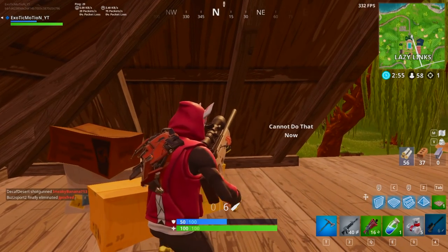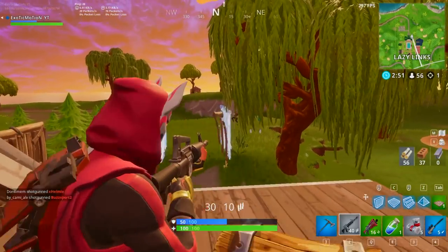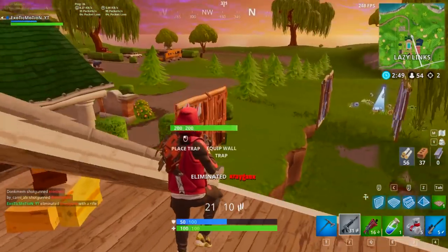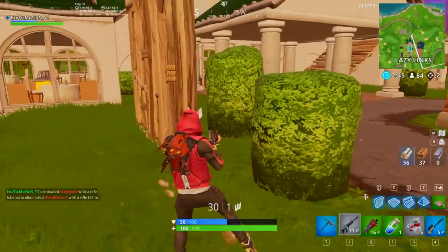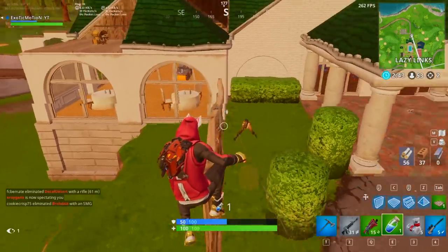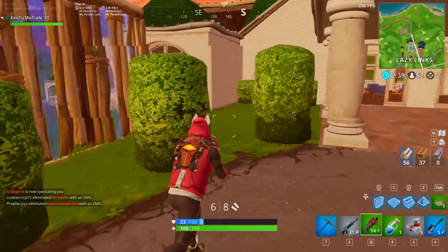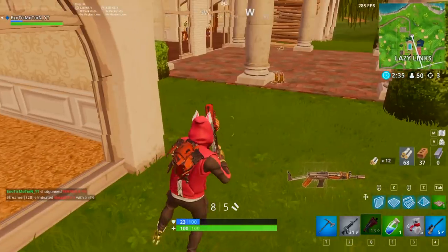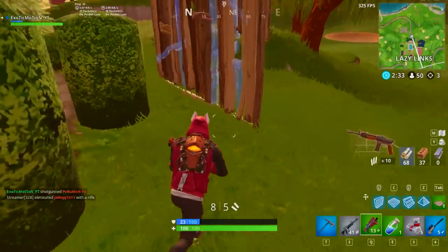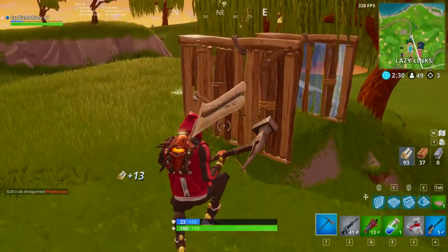There's another guy over there — I hit him, let's go. Someone else is here somewhere. Oh my god, I keep switching because I'm so used to the double pump that my brain is triggered to shoot the shotgun and switch to the other weapon instantly. That's why I kept switching to my grenade or my little baby pots — it's just instantly preset in my mind.